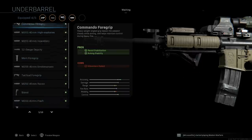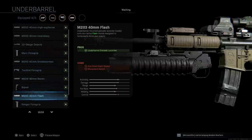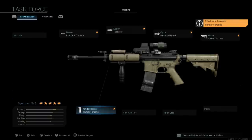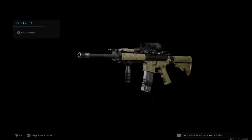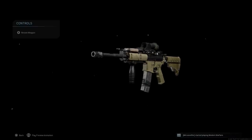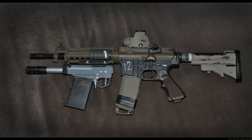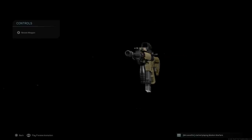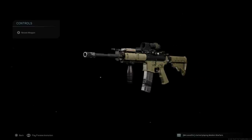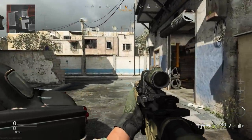Another option is the Merc Foregrip. We'll go ahead and select the Ranger Foregrip — pros being recoil control and aiming stability, cons being aim-walking movement speed and aim-down-sight speed. That is our final design: the Colt Canada C8A2. The C7 series was developed in parallel with the M16A2 by Colt Canada to make an improved version of the A1s, then the C7 evolved into the C8 with several variations.